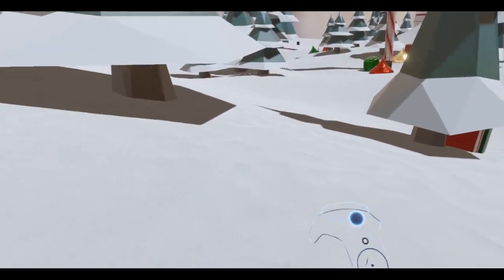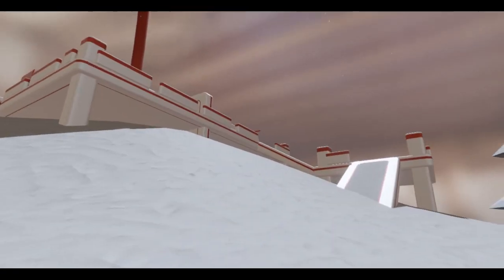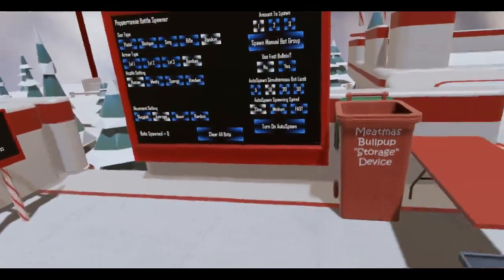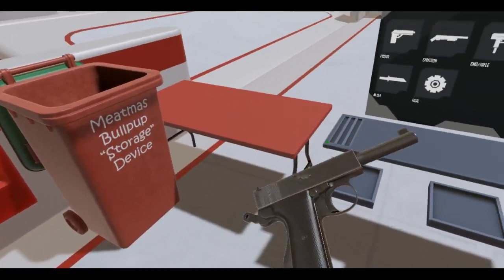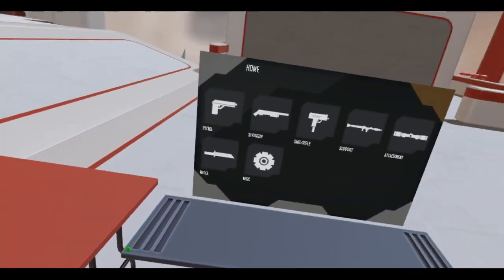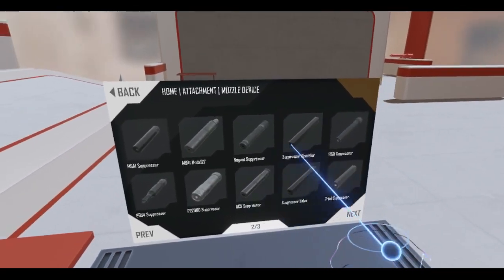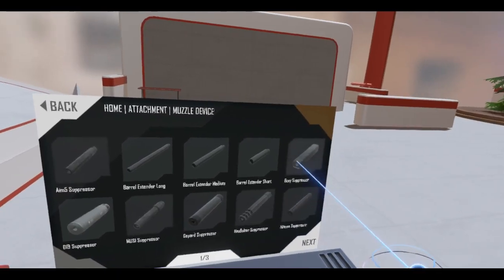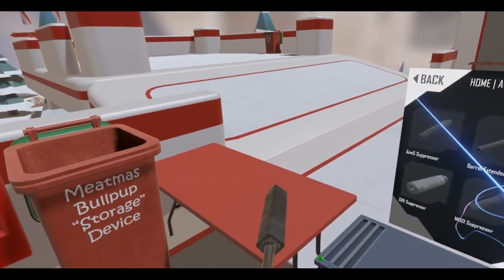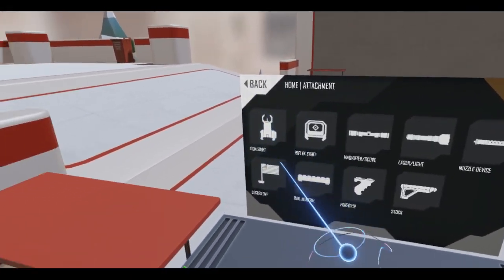Let's go to the item spawner and see if I can spawn some stuff here. Let me check this baby out, see if we can add some stuff. First up, can we put a suppressor on this boxy bad boy? Let's do the boxy suppressor — you can! It doesn't look like you can put any laser sights or scopes because you would need rails for that.